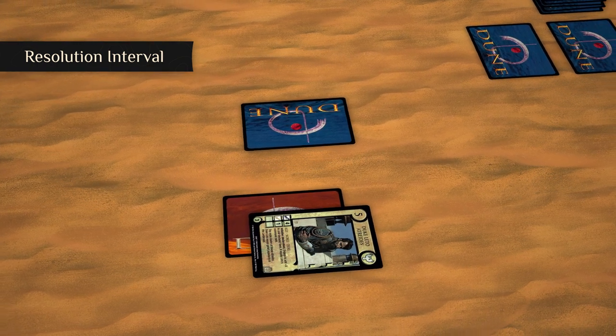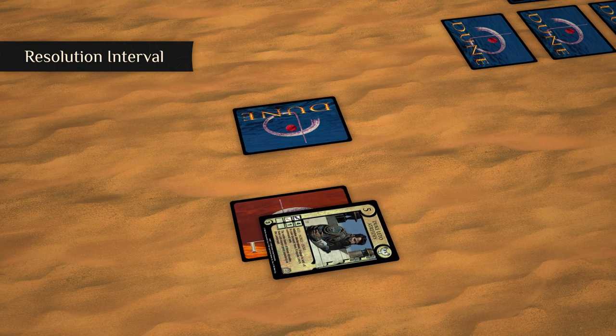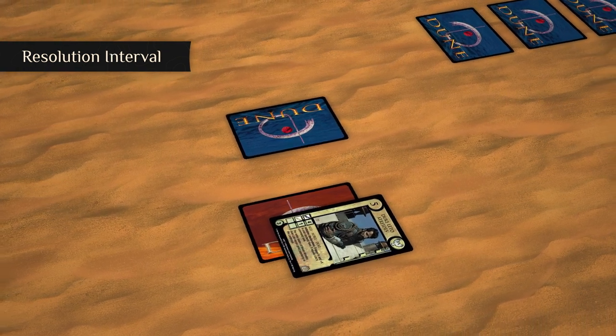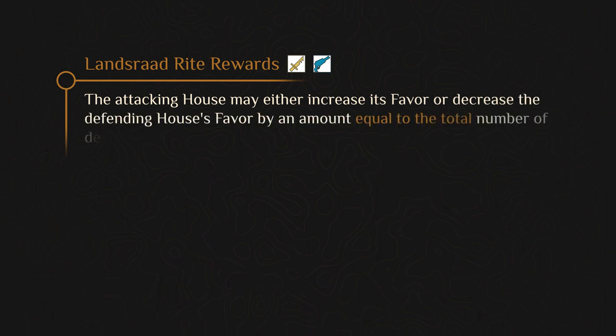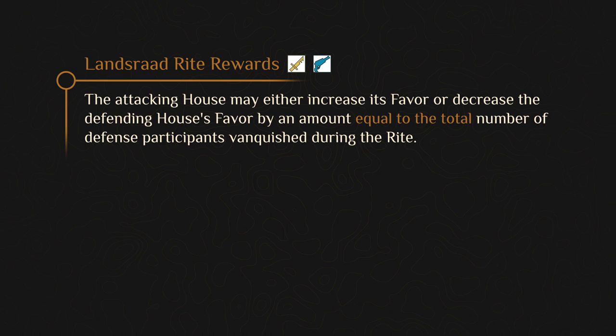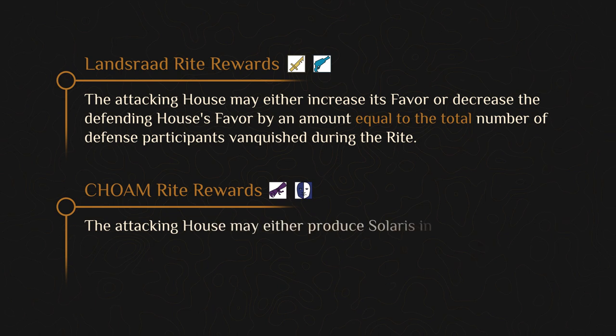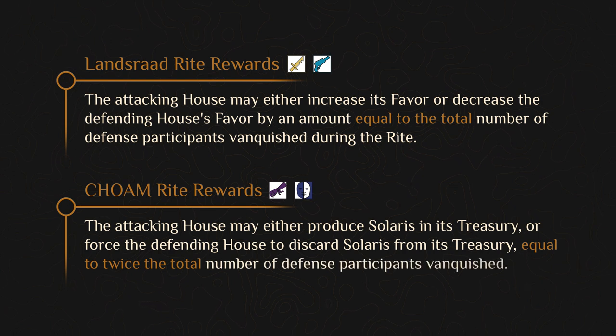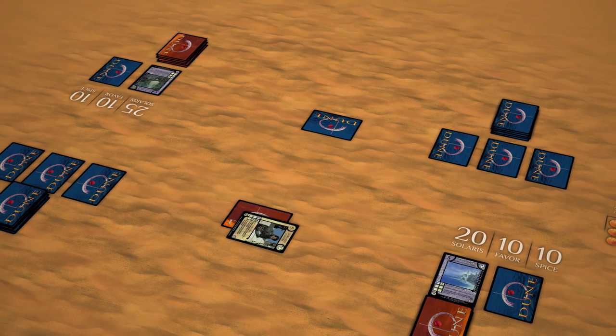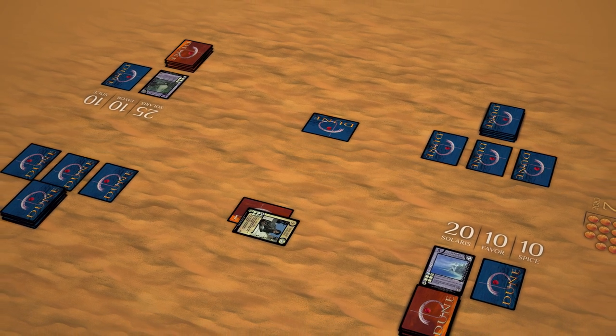The Great Convention rewards success in sanctioned rights, but only the attacking house gains this reward, and only if the original target was vanquished. When successful in a Lanceride right, the attacking house may either increase its favor or decrease the defending house's favor, by an amount equal to the total number of defense participants vanquished. When successful in a Chome right, the attacking house may either produce Solaris in its treasury or force the defending house to discard Solaris from its treasury, equal to twice the total number of defense participants vanquished. The defender is not required to pay Solaris more than exists in their treasury. Following the resolution interval, the right is now complete and the attacking house may continue its house interval as normal.